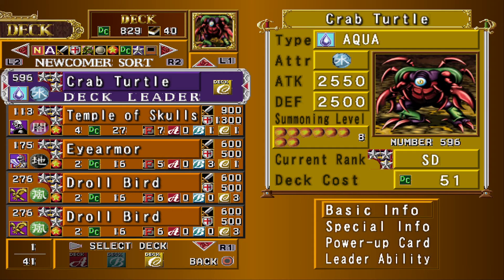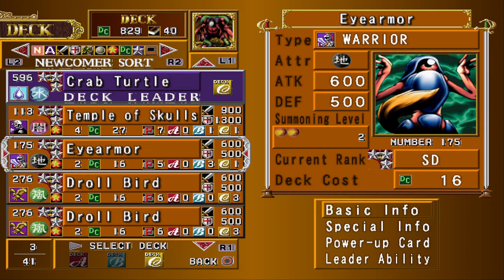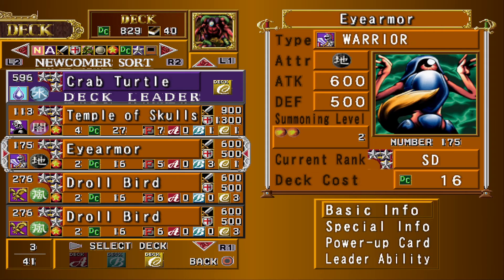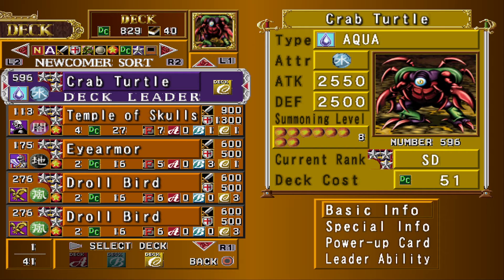This deck just pulls out a whole bunch of powerful turtles quickly, and has roaring ocean snakes because I didn't want to put in umis. Basically it summons out crab turtles and turtle birds for like three to five summoning costs.